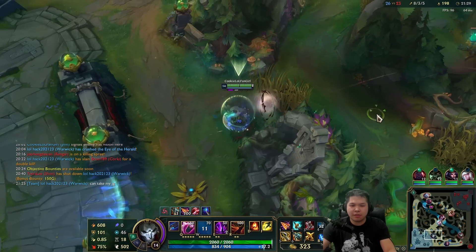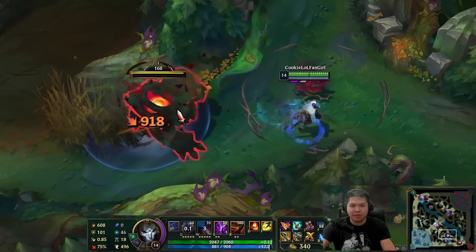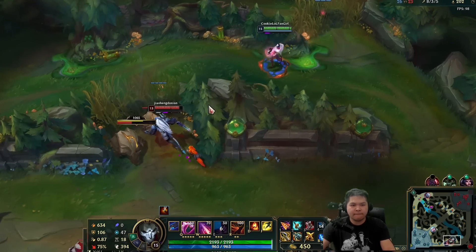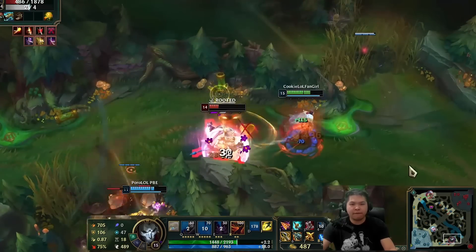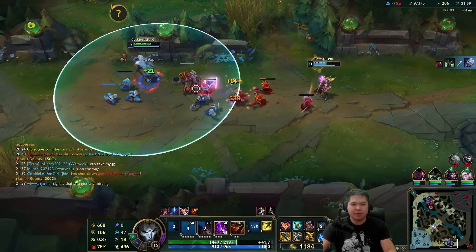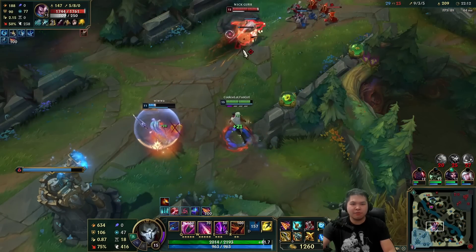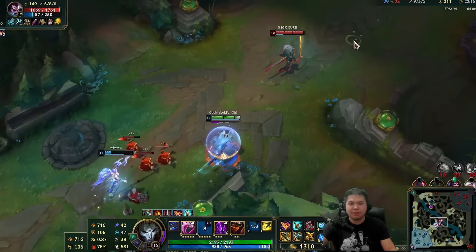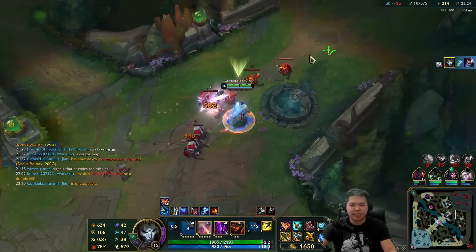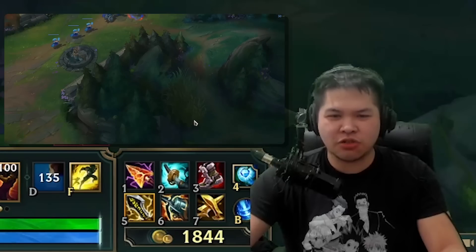Rengar's here - 400 damage, Kraken is doing so much right now. Oh, that was a three-shot. He's probably really sad. Let's go back mid. This is actually crazy - I said all the crit carries are going to suck because of Galeforce changes, but Jhin might have the biggest buff ever. He feels insanely good. I have a zeal, that's it, and I'm so fast.